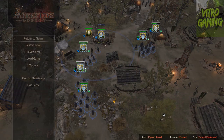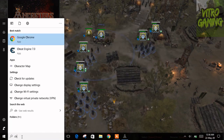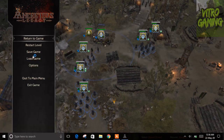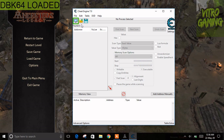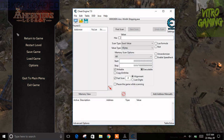I note the current gold value — it's at 641. Now go to Cheat Engine and open it. I need to remember that number from the game. The Cheat Engine is open; I need to select the game process from here.